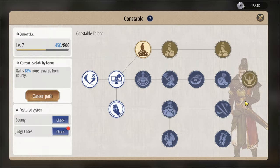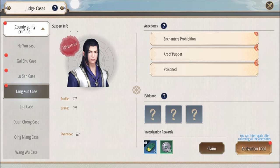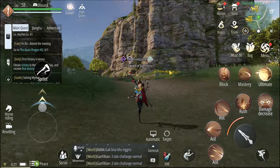Another carrier I think is awesome is constable, which is kind of related to bounty. You get rewards and can judge cases — it's a fun one that gives you various rewards you can use for refining your equipment.